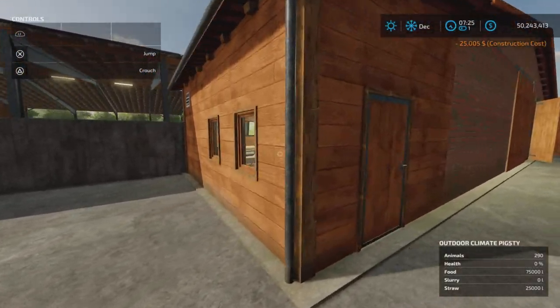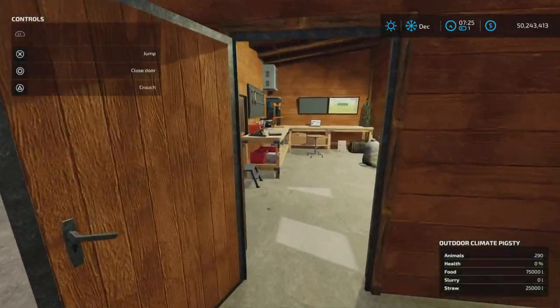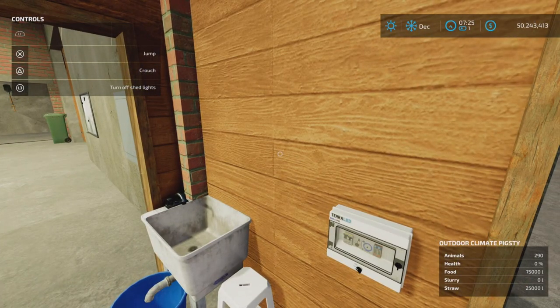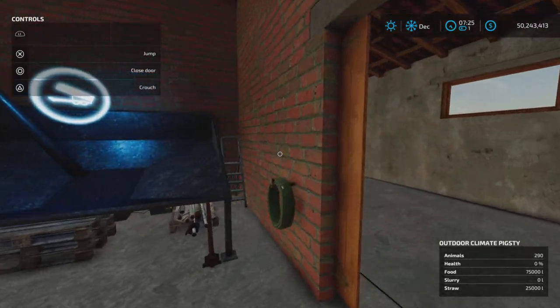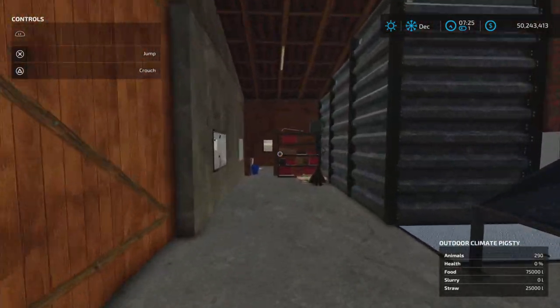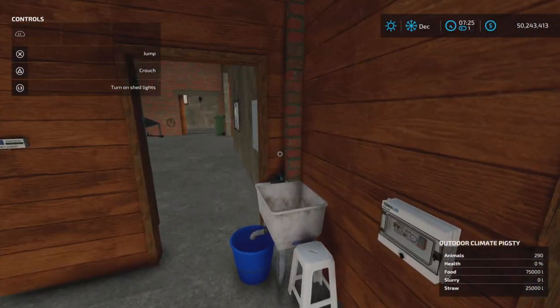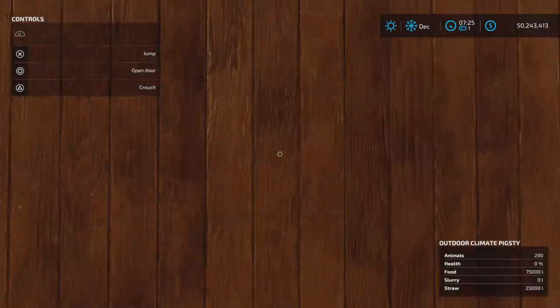Around the back here we have a man door into the office area. In this office area we have a shed light that turns off and on all of the lights in the entire building. So yes, this is where the light switch is — L3 — and that will turn on all the lights.